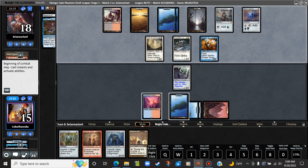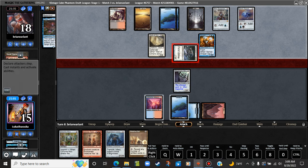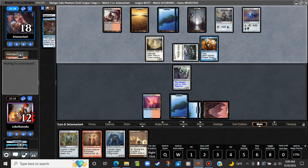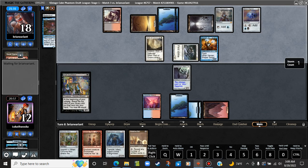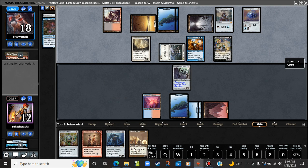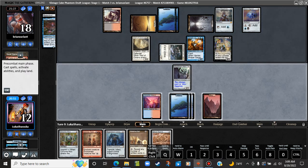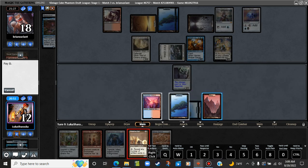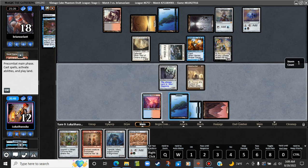Whatcha got? If they attack with the Venser we are going to block here, but they do not, and so we won't. Confidant — pretty awful for me. Gruul Signet — well, it's pretty good. One, two, three, four, five, six, seven, eight, nine, ten, eleven. One more artifact will get us there. Or one land. So we're live to draw a Blightsteel Colossus that we can actually cast.